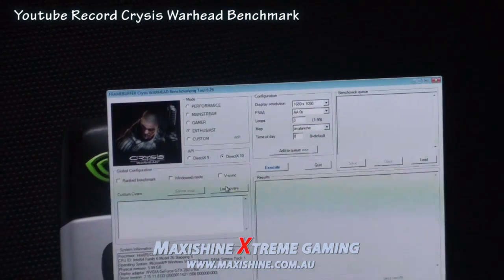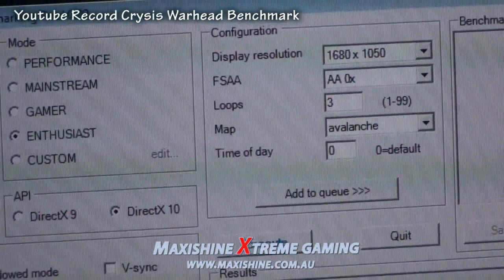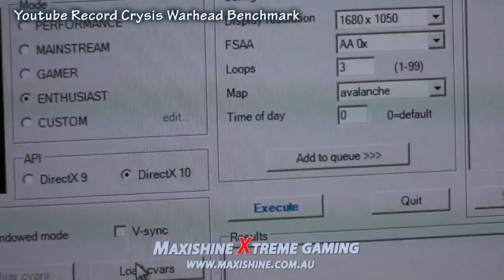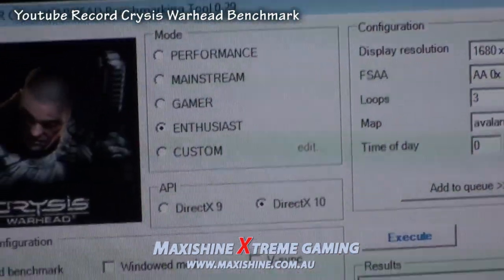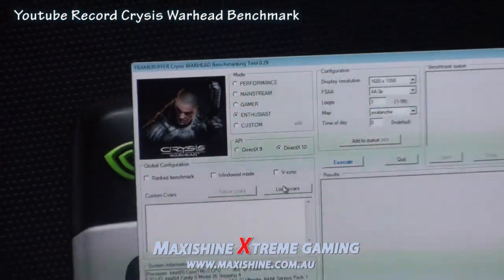The settings I've been running: 1680 by 1050, three loops, pretty much default everything. The map is Avalanche, everything else is default. I put it on Enthusiast and DirectX 10 — that's pretty much it. I'll try to keep it even.